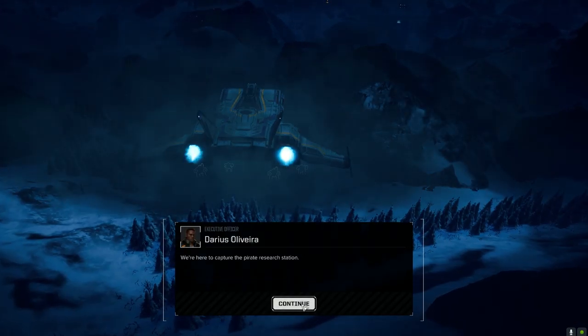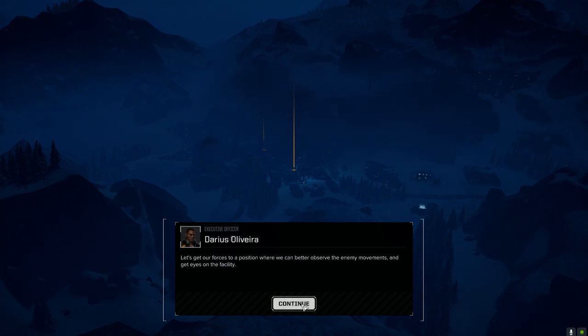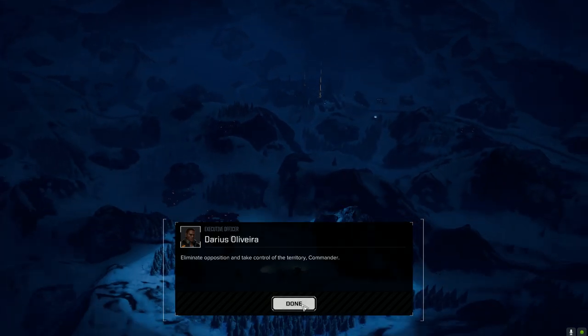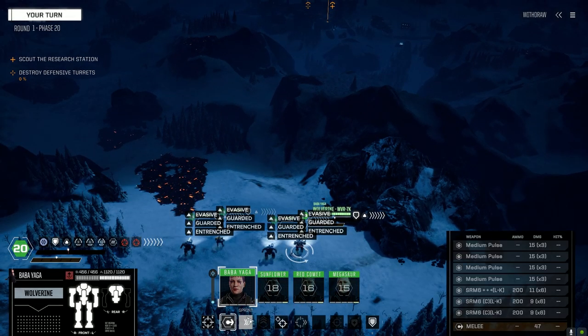Alright, here we go. Tundra environment — awesome. It's going to help us manage our heat without too much of a problem. So we're going to capture this base, hold it, and then that'll be that. Let's get to moving first.